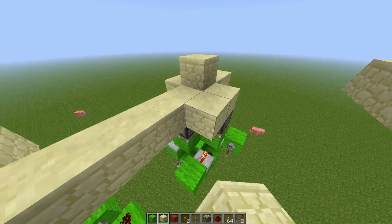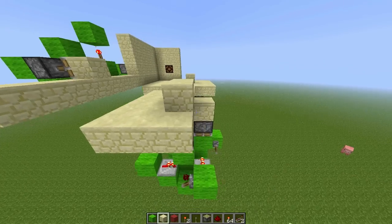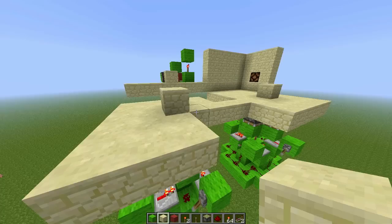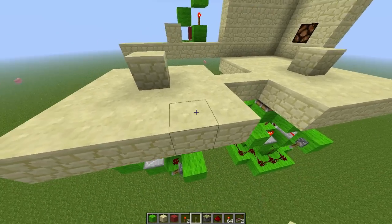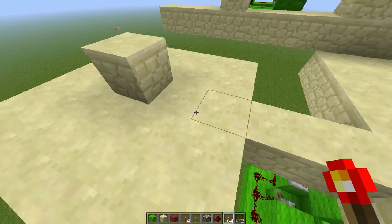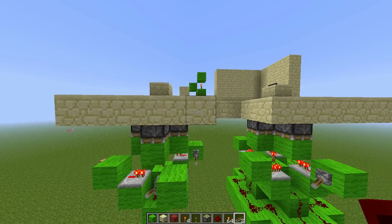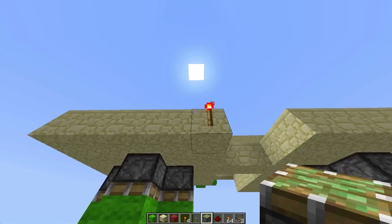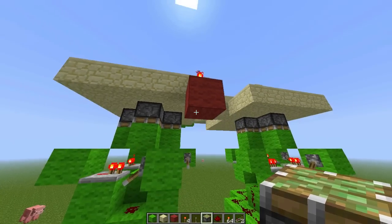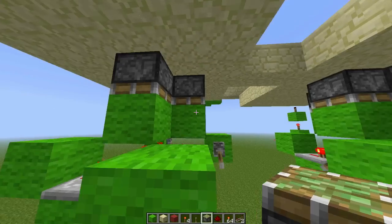You're going to want to cover this up a little bit, like that. The wall one over there works on a BUD switch, but this one doesn't — it just works on these pistons detecting the torch, because of the principles of a piston: if there's a torch two blocks above a piston, it powers it, and that's what this is doing.